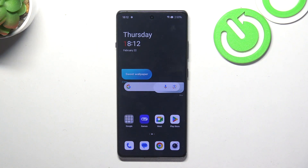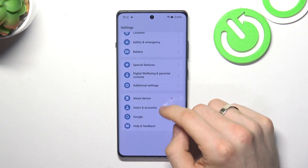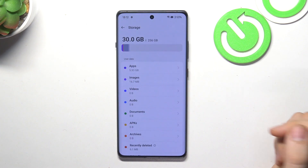The first reason is because you filled up your internal storage over 75-80 percent. Open the settings, find 'About Device', then find 'Storage' and check your storage capacity. As you can see, I have 256 gigabytes but I've only used 30 gigabytes, so I have a lot of free space.